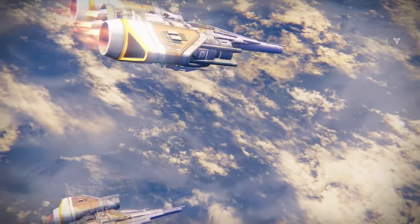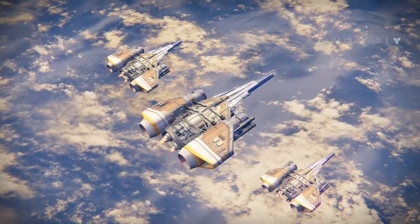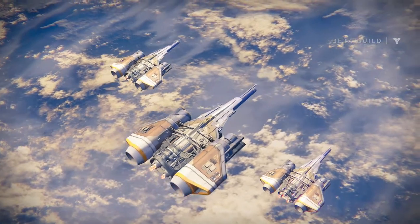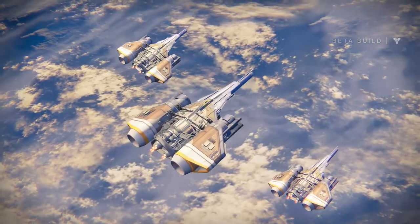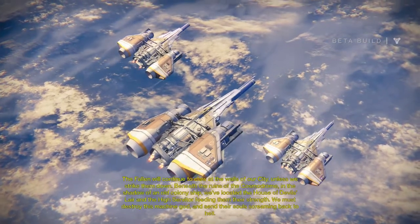Mission briefing: 'The Fallen will continue to claw at the walls of our city unless we strike them down. Beneath the ruins of the Cosmodrome, in the shadow of an old colony ship, we've located the House of Devils' lair and the high servitor feeding them their strength.'